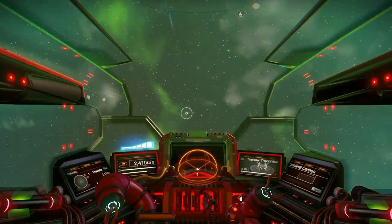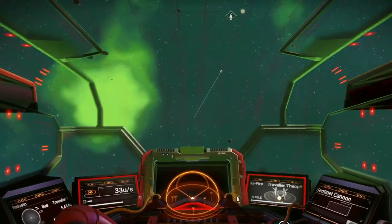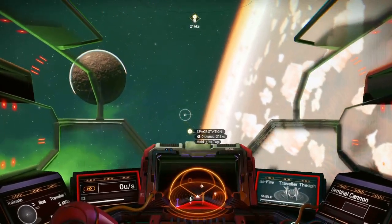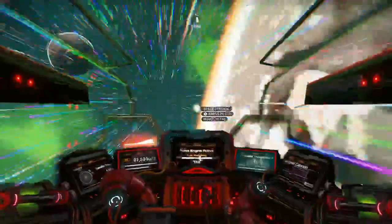I need to land in the space station so I can get back to Hilbert if something happens. Also, there's one other thing I'm going to do in this episode — we got something as a result of finishing the Artemis line.